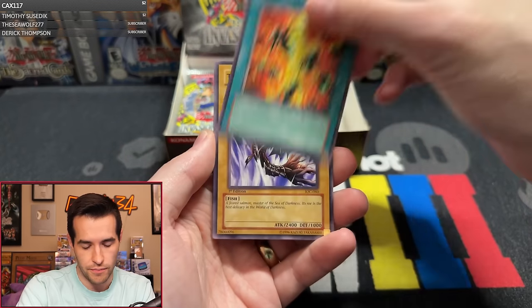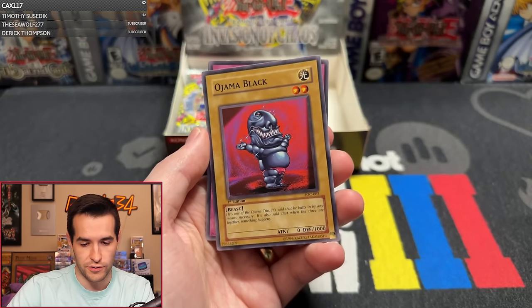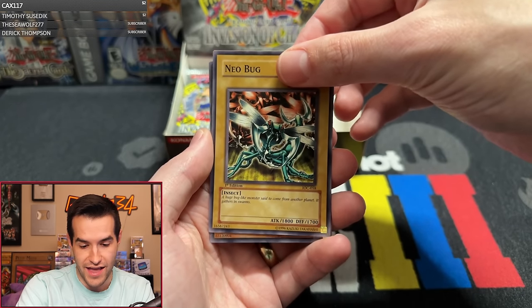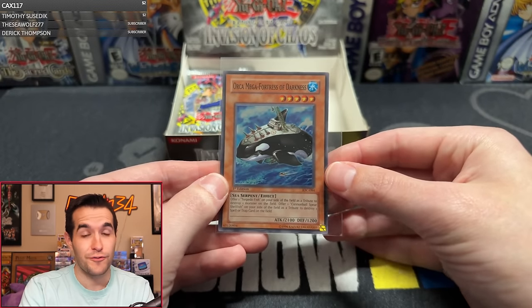Pack sixteen: Two Ultras, three Supers. Let's get a third Ultra or a Secret like the CED. Terra King Salmon, Ruxon Special, Recycle, Ojama Black, Blasting the Ruins, Chaos Necromancer, Neobug, and an Orca Mega Fortress of Darkness — that's a foil! That puts us at three Supers, four Ultras. If we pull the Chaos Emperor Dragon, the rest will be sold sealed. Otherwise we've got to keep going because Chaos Emperor Dragon is the biggest card in the set.